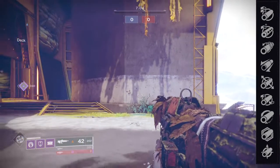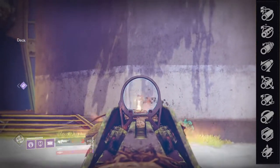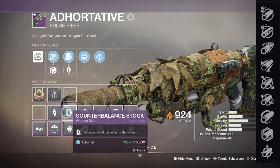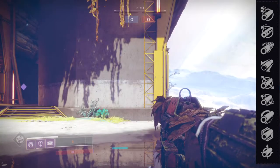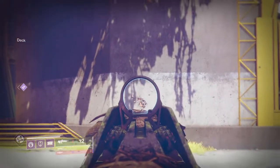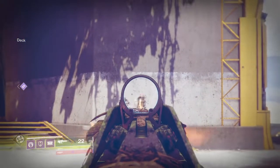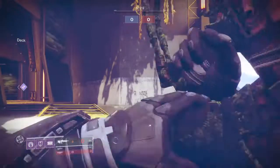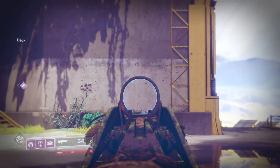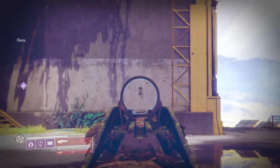I recommend Fluted Barrel only if your range and stability are already good and you think faster handling and ADS speed will win you more fights. Arrowhead Break is usually a good barrel choice for weapons with bad recoil direction, but in this case it will push the weapon to a hard left instead of going vertical. If you add a Counterbalance mod to it, it changes the recoil to a vertical left with little drift — so if you get a version with good perks but this barrel, remember that. Otherwise, avoid it at all costs.